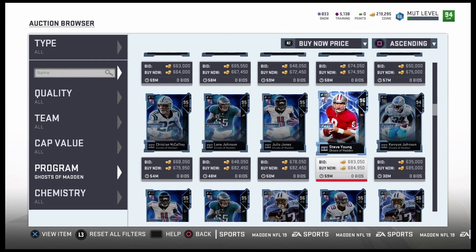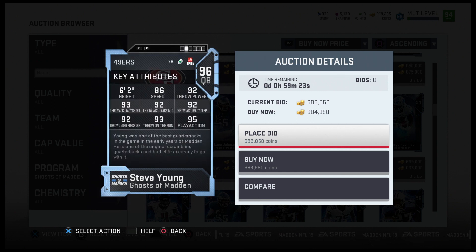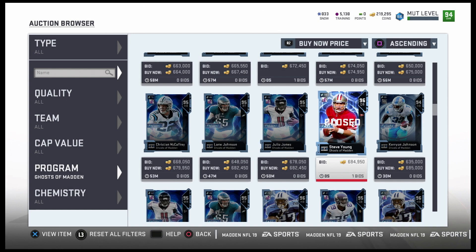Oh yeah — Steve Young! I've been waiting on this card. 6'2", 86 overall, 92 throw power, 93 short accuracy, 92 medium accuracy, 92 deep accuracy, 92 throwing on the run, 95 play action — this quarterback card right here is amazing. And somebody's already buying the card.